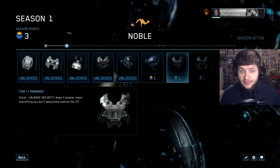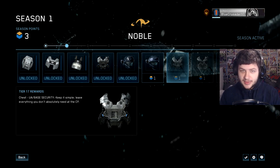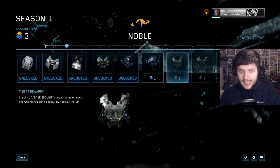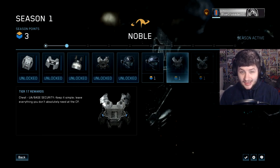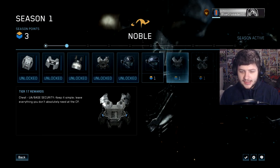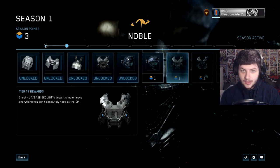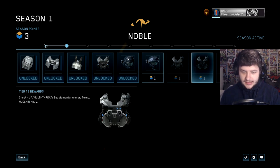Season points are unlocked from playing the game — but not specifically from just playing. It's actually from leveling up in the game. So grinding levels right now is the optimal and probably the only method to get season points. Each rank up you get gives you one season point, and each season point you can spend on one piece of armor in one of these tiers.